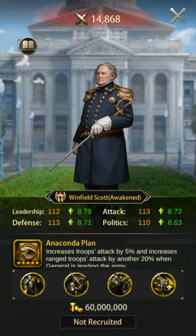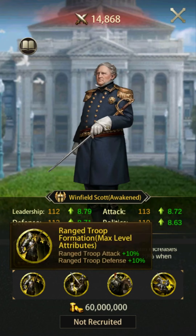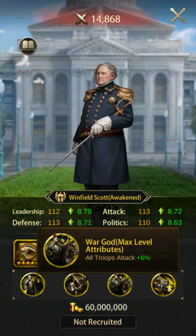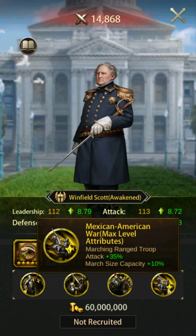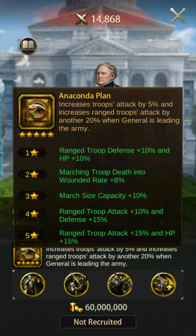Number two: Winfield Scott. Winfield Scott's skill provides 5% attack to all troops and an additional 20% ranged attack. This skill is active offensively and defensively. Before awakening I would rank Winfield Scott below Minamoto, but after a few stars he gains a lot more in terms of buffs than Minamoto and ends up ranking higher. In addition to greater buffs, he also gains the troop death into wounded skill, which helps reduce troop losses in PvP combat.